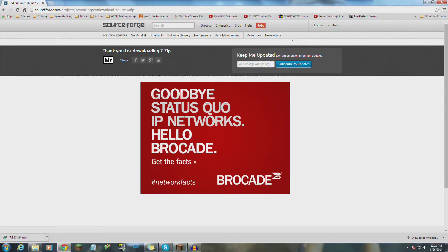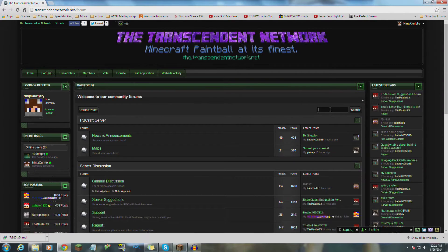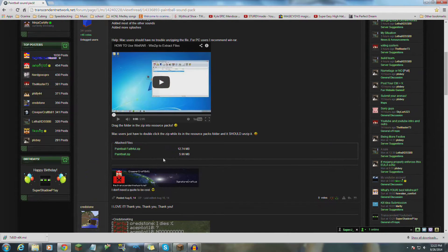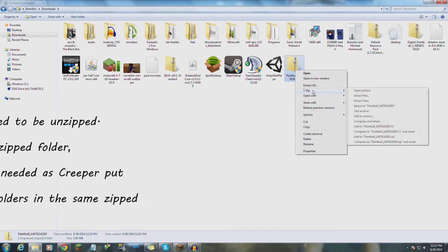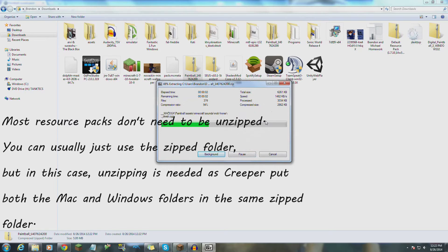Now you have 7-zip. Now what you want to do is get your resource pack. I'm going to be going to the Transcendent Network — I will also put a link to this in the description. Once you find the thing you want, you just download it. Since I am teaching you about this resource pack, I would recommend getting the paintball.zip — that is the overlay, which I will show you why it's so awesome in a second. Once it's downloaded, go to your Downloads folder.